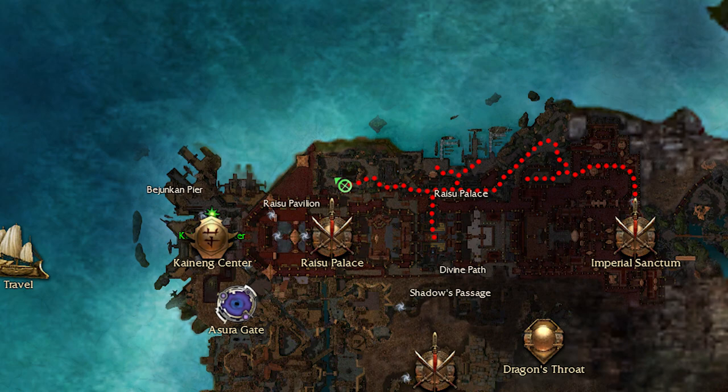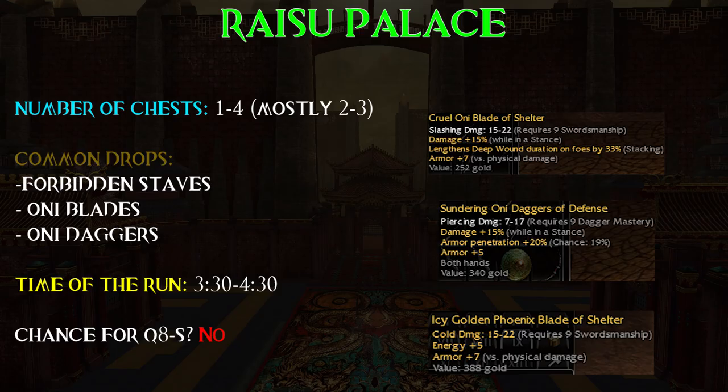Sadly Q8s are not possible because even in normal mode foes are level 28, and for Q8 weapons the enemies around the chest must be between level 16 and 20. Concerning luck chests, most of the time I found 2 or 3, rarely 4 or only 1, but on average you will get around 2.5 chests each run in roughly 4 minutes, which is decent.